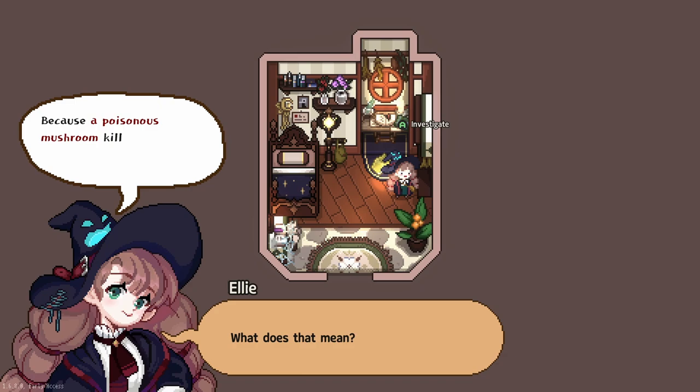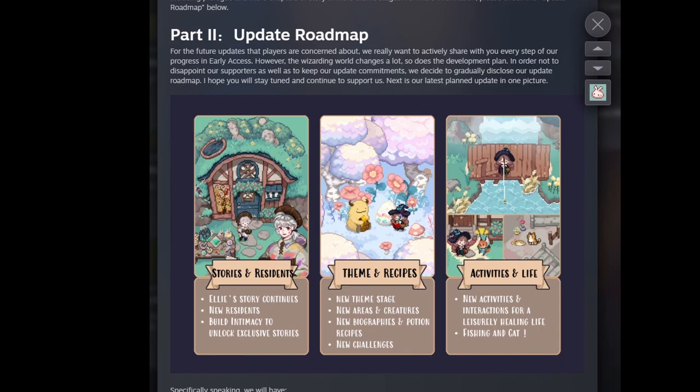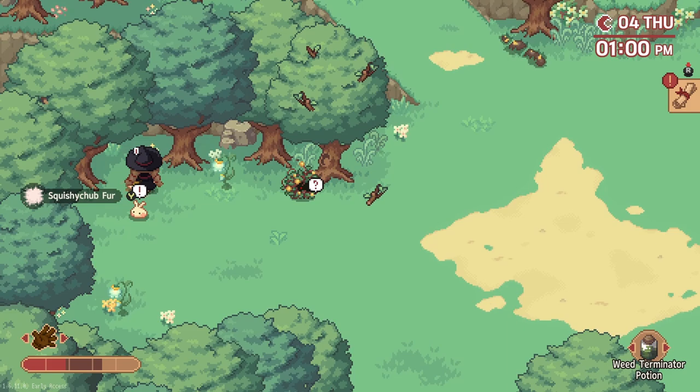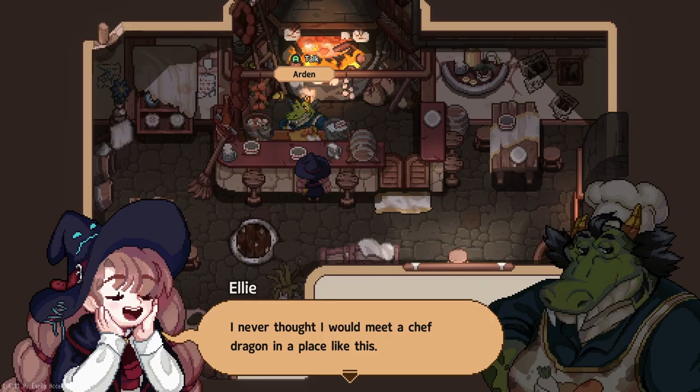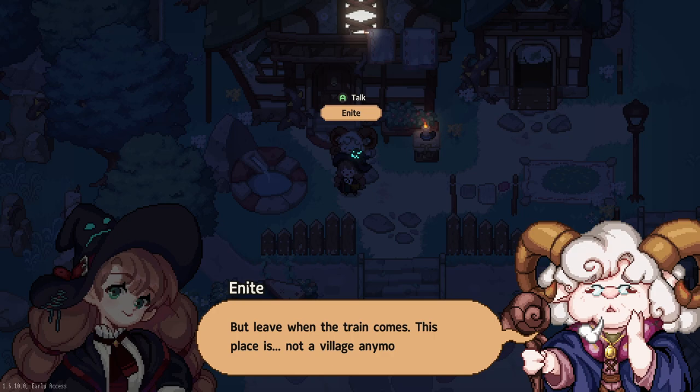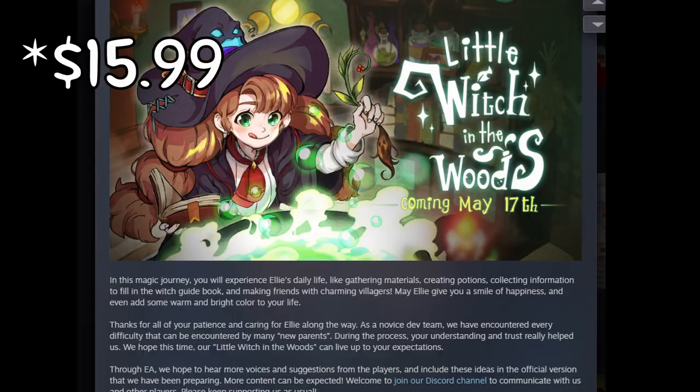Pass. This is an early access release and the developers have been upfront that this is not the entire game. What is presently released includes the prologue as well as chapter one, with the full game set to release in 2023 and plans to include the prologue, three chapters, as well as an ending. Gameplay as it currently stands is around five hours long with the full game expected to be around 20 hours, so for the $15 price point that might be a bit steep for what you get right now.